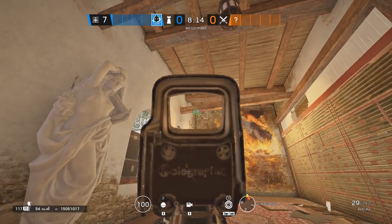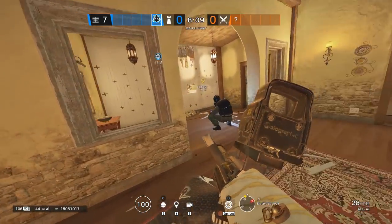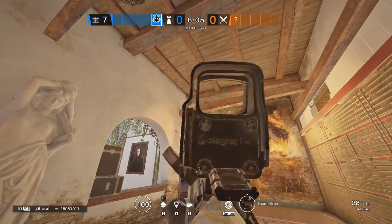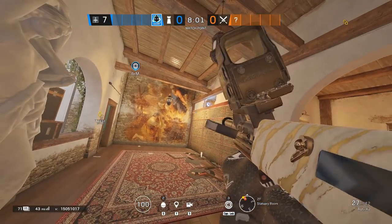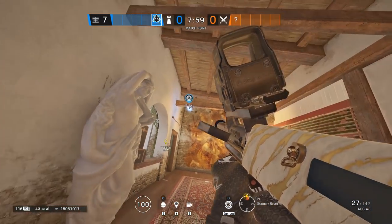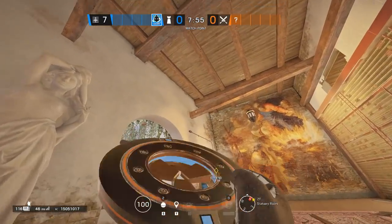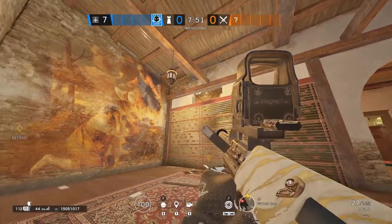Have you ever thought of countering Thatcher with Wamai? There are so many similar locations. Thatcher throws the first EMP by the ground and it still gets activated. But the other EMP — a follow-up frag grenade denying the Bandit trick by the triple walls — Wamai's disc will eat it, and the frag grenade does minimum to zero damage to the Bandit tricker. You just countered Thatcher.